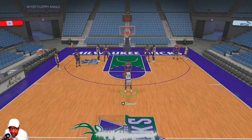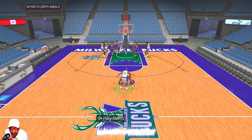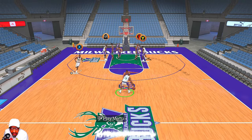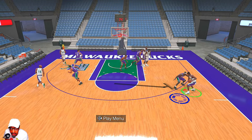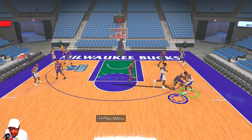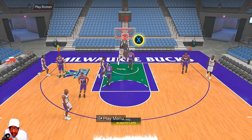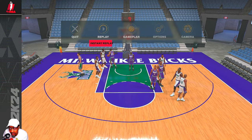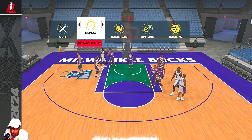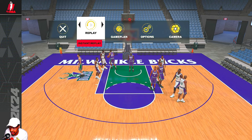Next we got W Fist Floppy Angle. Ray gets his two screens, Michael Redd also gets a screen, but this is a pick-and-roll play so it ends in a pick and roll. After running through the screens you can create a shot from the pick and roll, but more times than not you'll probably get open on the screens for either Ray or Michael Redd.